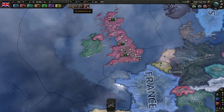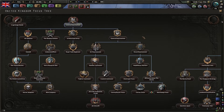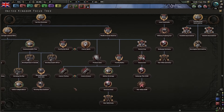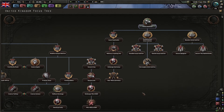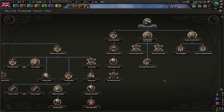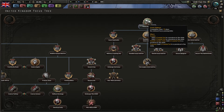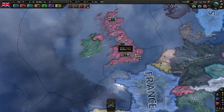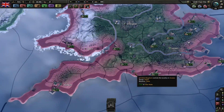Now a national focus is like a perk tree - you've got all these different things you can unlock that will give you different bonuses. For example, home defence will add eight coastal forts in different areas of the UK, which is quite good. Reinforce the empire will increase base national unity by 10% - base national unity is basically the amount of the country they'd have to take out in order for us to surrender.